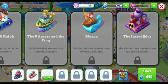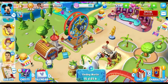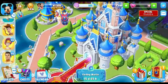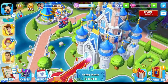We also have Wreck-It Ralph, Princess and the Frog, Moana, and The Incredibles. Let's start this! I've started the parade floats — it's amazing. The Dumbo float and the Mickey Mouse float.